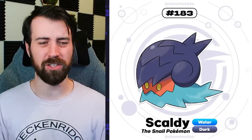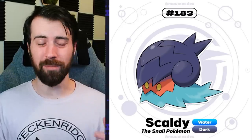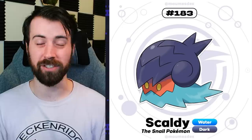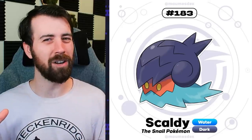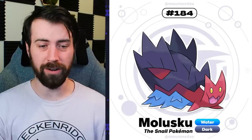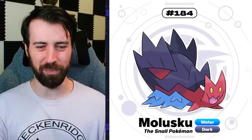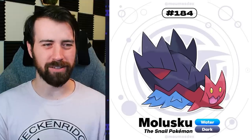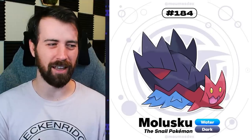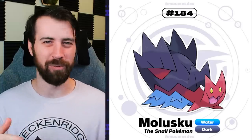Next up, we have Scaldi, and I'm pretty sure this is supposed to be based on the Scalyfoot snail - which is actually what the Fire type Gumi in our Gumi of Every Type is based on. It's a Water Dark type, and I love how it's just wearing a little helmet like its shell is a helmet - it's a shellmet! It evolves into Molusku, still a Water Dark type, and it looks like it's trying to emulate a dragon. That's really cool. It's also kind of cute and really derpy - it's just got this big old smile like the tongue of a dragon.